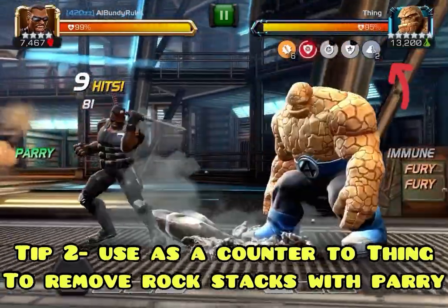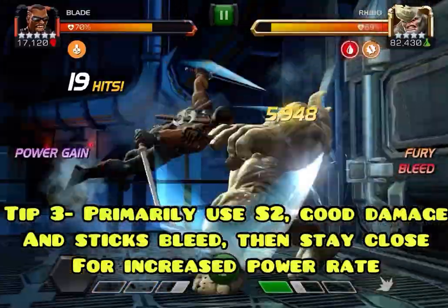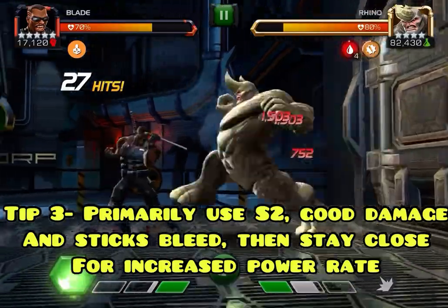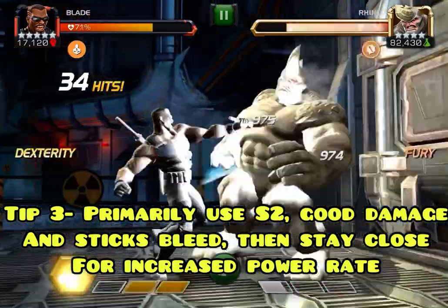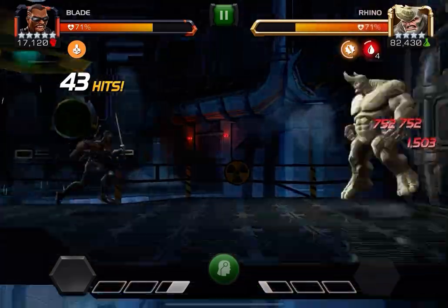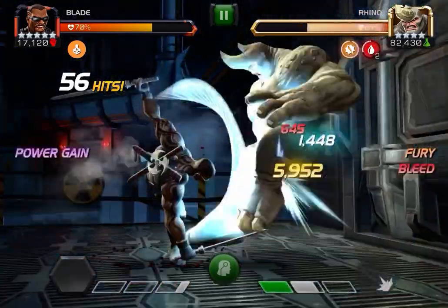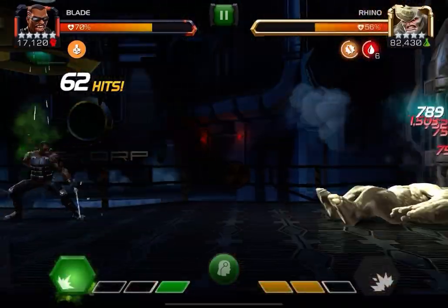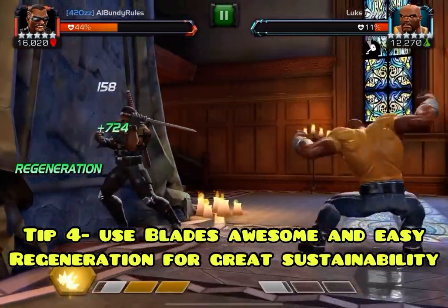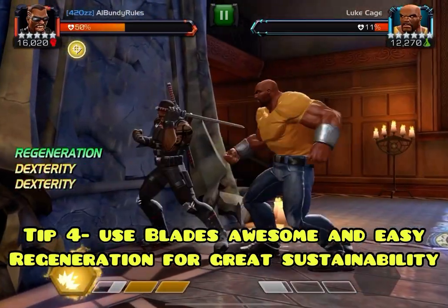Tip two: use Blade as a counter to Thing. I did a separate video using a three-star Blade against a rank three Thing, showing how easy it is — just take out those rock stacks with parries, prioritize special two, get a lot of bleed damage going, and stay close to keep the power building. Tip three: use his great regeneration. You can stay very sustainable with him, which can save a lot of health pots and revives.